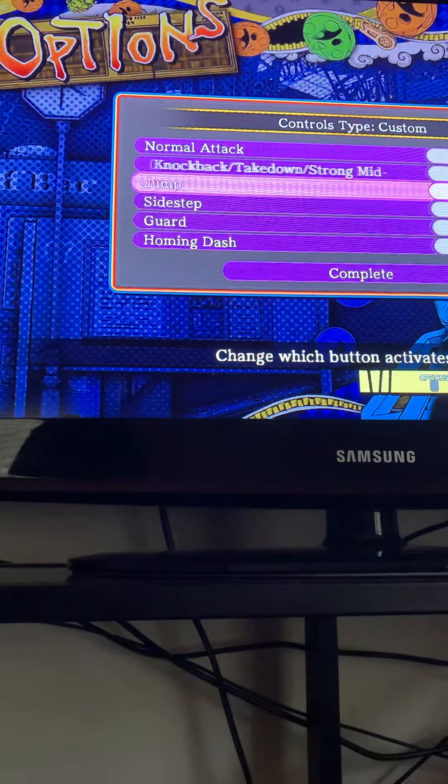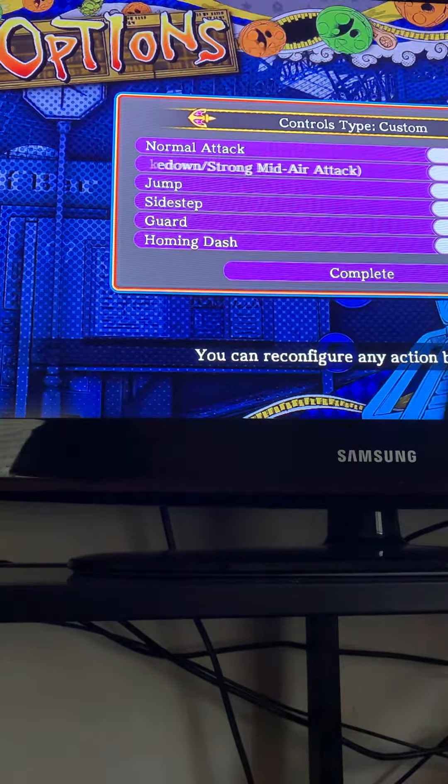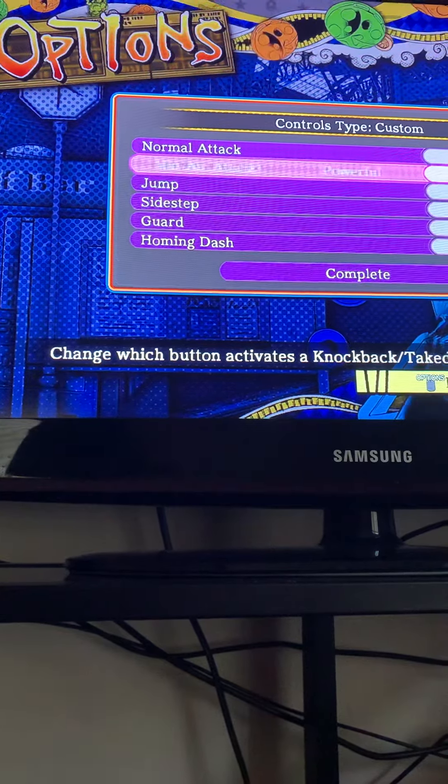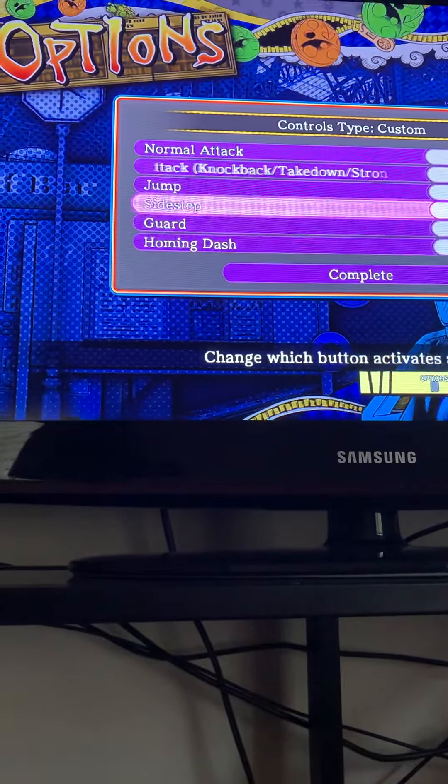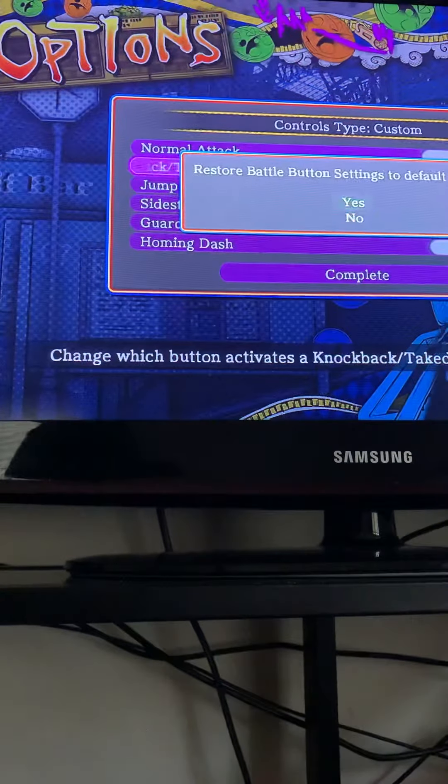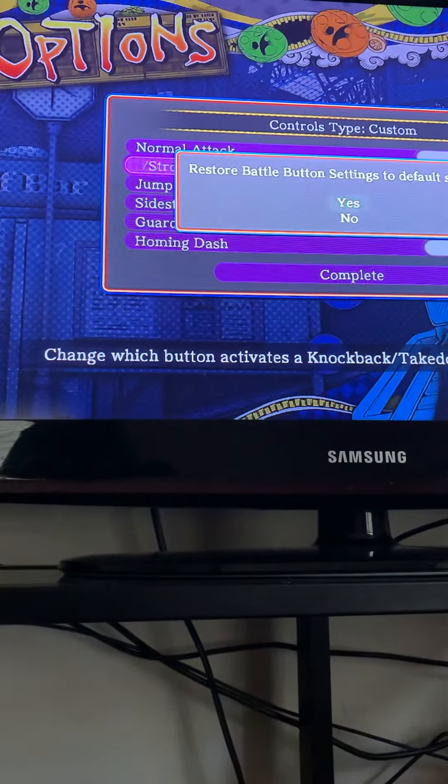You can change your settings if you want to, but to restore your default settings, press Options and then press X where it says yes.